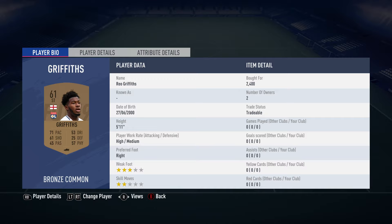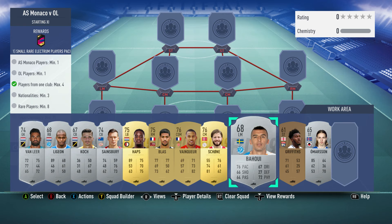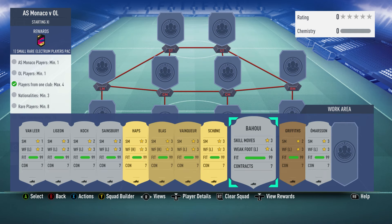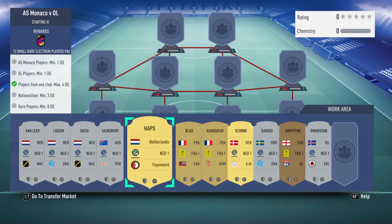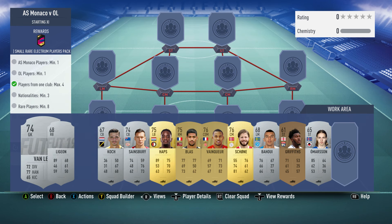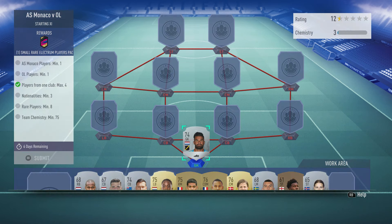The main cost comes from the OL guy — the cheapest was going for about 2,400, so I went for Griffiths. You can basically get free players from the French League — a Monaco player, an OL player, and a third French player to link it up. Then I went to the Dutch League and found loads of rare players, all fairly cheap, under 700-800.